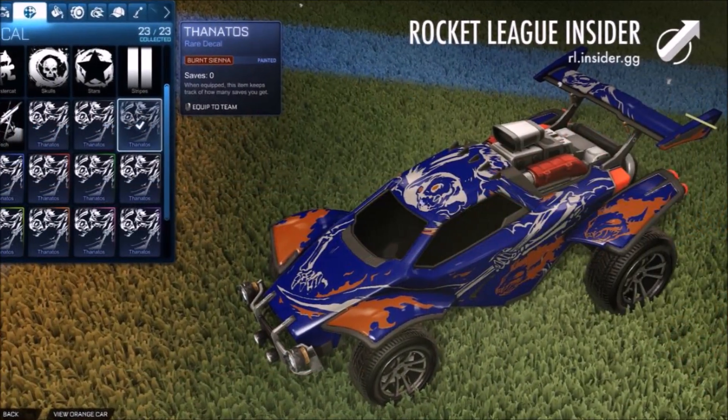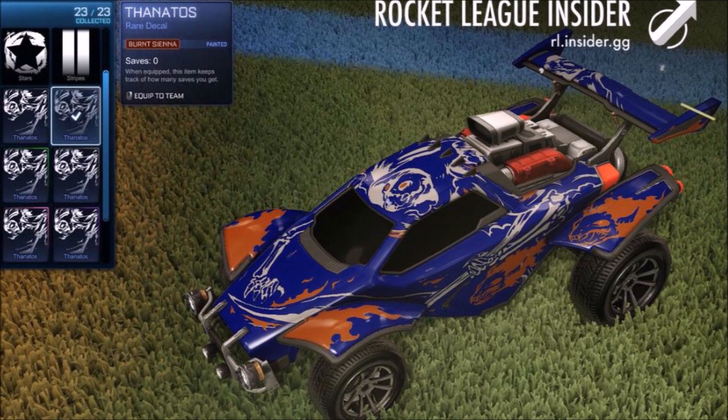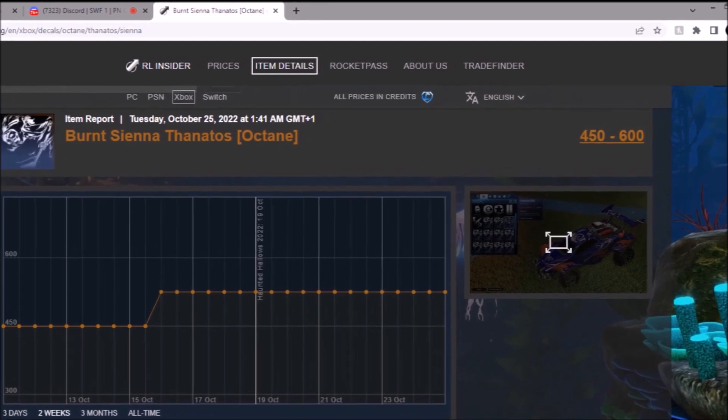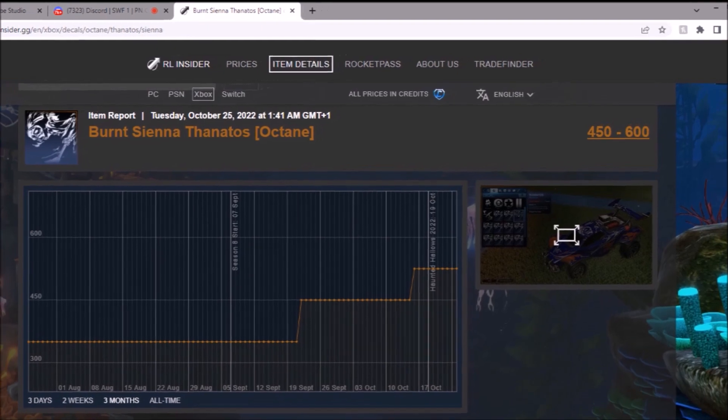Then you've got Burnt Sienna — really doesn't look great, I'll be honest with you. Sorry to all the Burnt Sienna fans. But yeah, it's gone up recently, to be fair. And that's going to be 600 credits — same price as the regular Octane, by the way. That's Burnt Sienna, which is mental for a decal. Full-time graph — okay, standard. You can't really expect too much from Burnt Sienna occasionally.